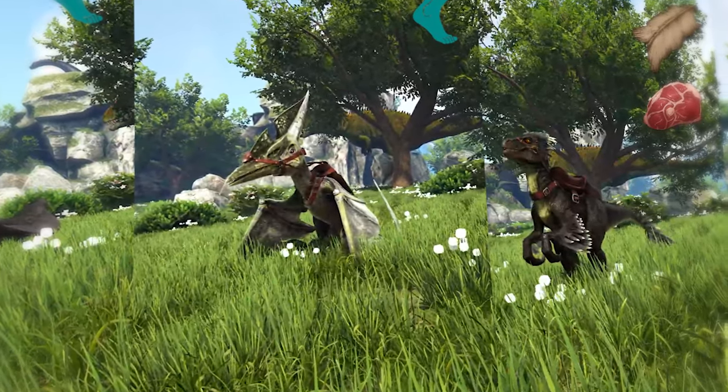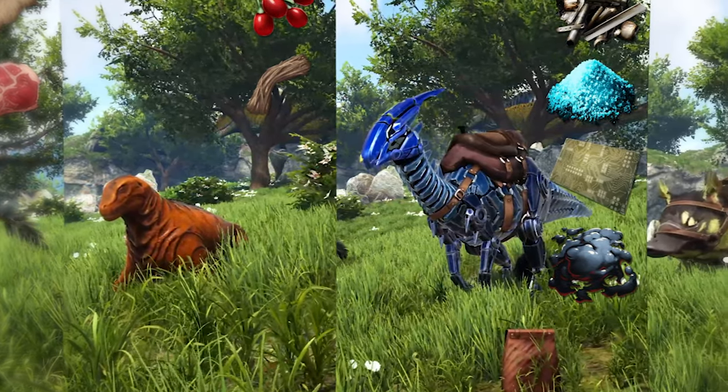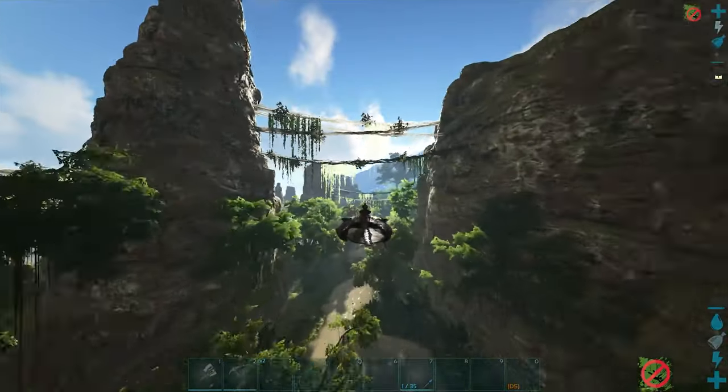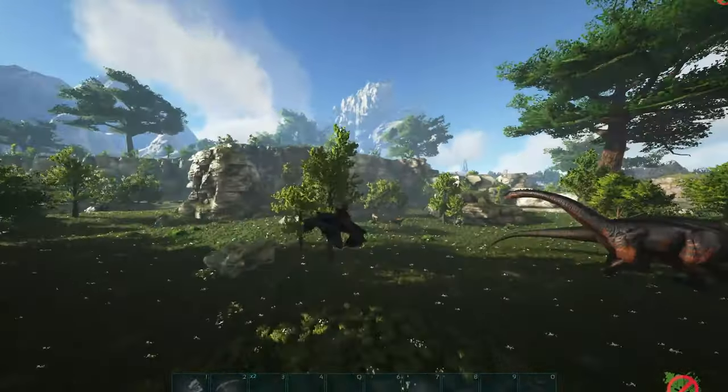With these five dinosaurs, you can traverse the map easily at your will, along with having effective ways of gathering berries, raw meat, hide, metal, oil, electronics, fiber, and elemental dust — all under level 20. Thank you guys for watching. Feel free to leave a comment down below of your top beginner tames and I'll see you guys later.